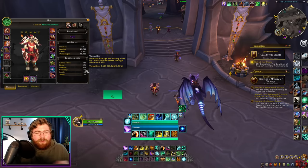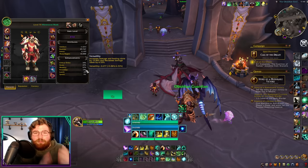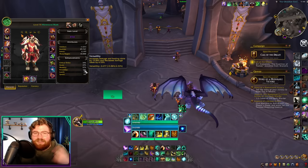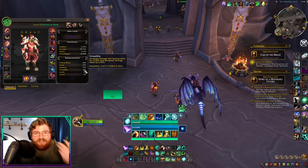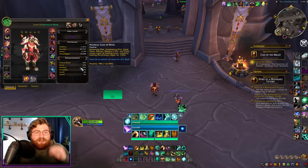Mastery and Versatility are also great stats. Now that we're more resilient than we used to be, you don't really have to push Versatility as much as you used to if you wanted to push high keys. Keeping it as your third priority is a great option because it buffs your damage, makes you a little more sustainable, and scales your healing. Mastery is still a good stat, but it only provides healing, and you'll primarily see mastery give any bonus during your Chi-Ji windows because of all the mastery procs you kick up.